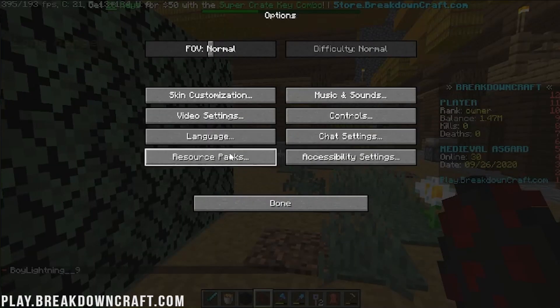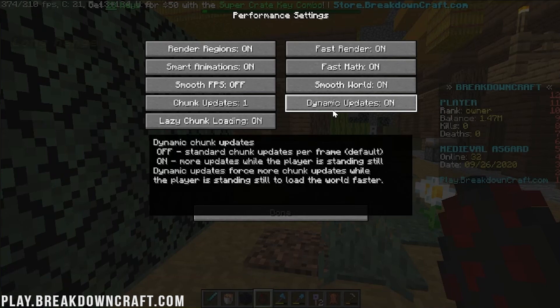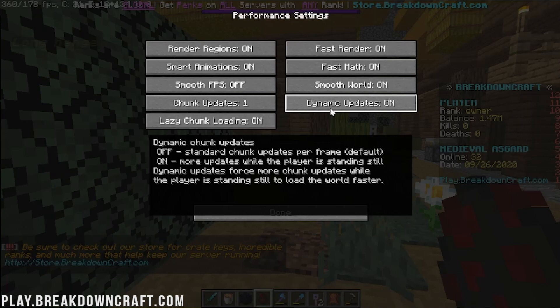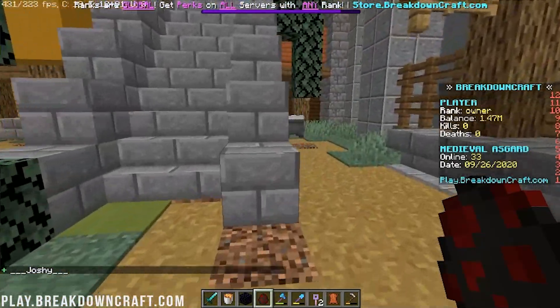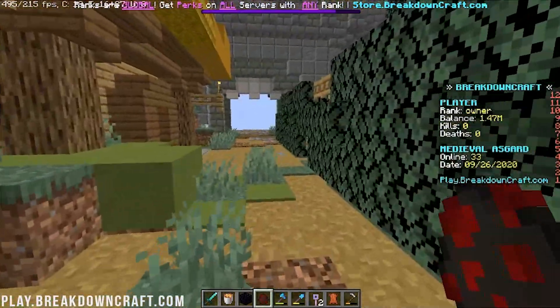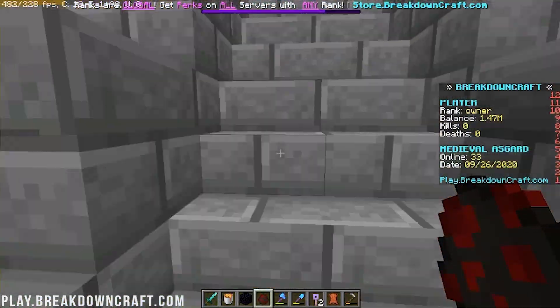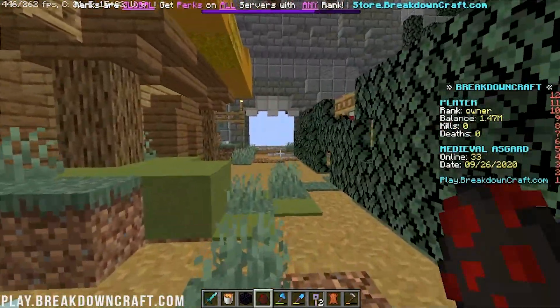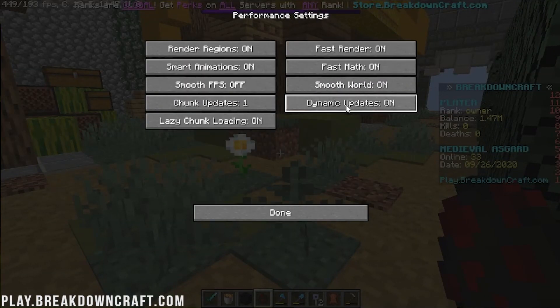The reason for this is the Dynamic Updates setting in Performance. Dynamic Updates forces more chunks to update while the player is standing still to load the world faster. So while standing still it uses about the same FPS loading chunks around you, but when you're moving it stops loading chunks and FPS shoots up. We're getting over double the FPS when moving around compared to before, and your overall playing experience will be much smoother with less lag.